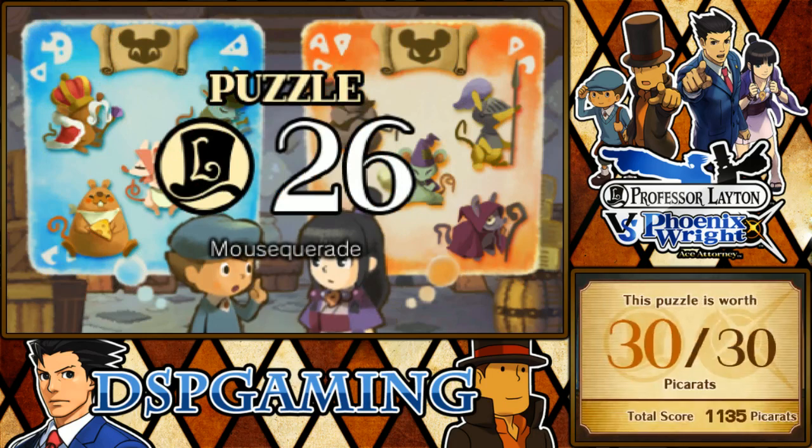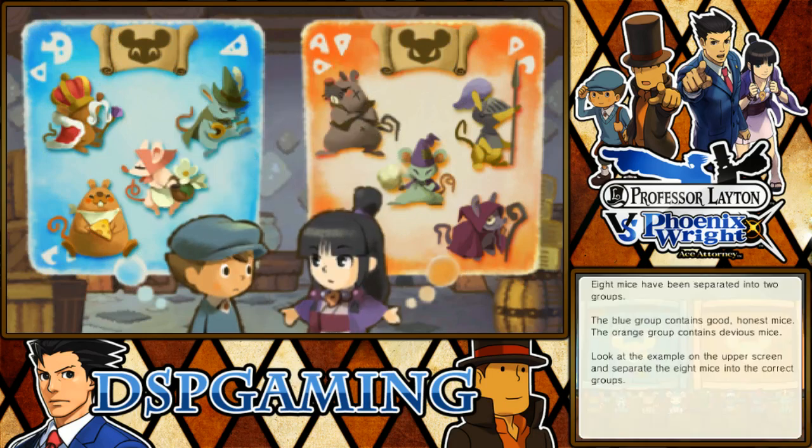Alright, Puzzle 26 — Mouse Grade. Eight mice have been separated into two groups. The blue group contains good, honest mice; the orange group contains devious mice. Look at the example on the upper screen and separate the eight mice into the correct groups.